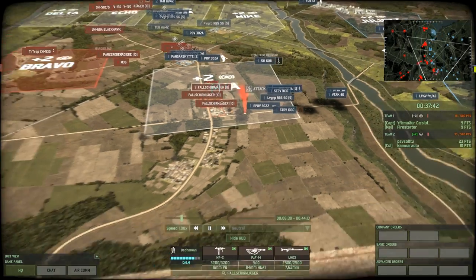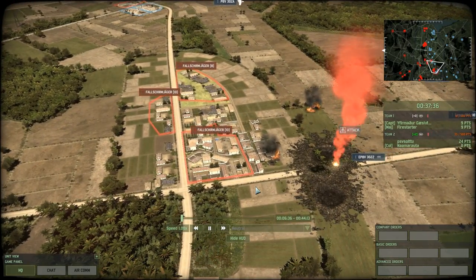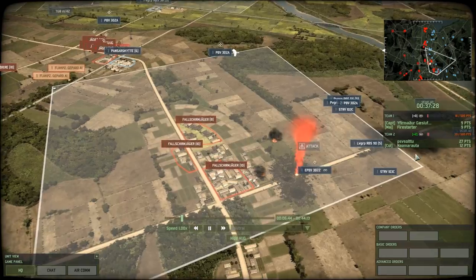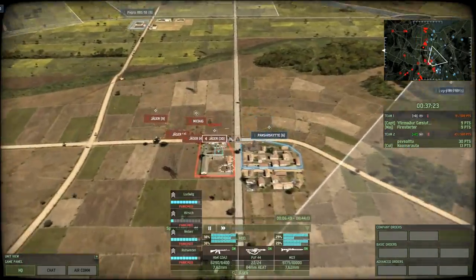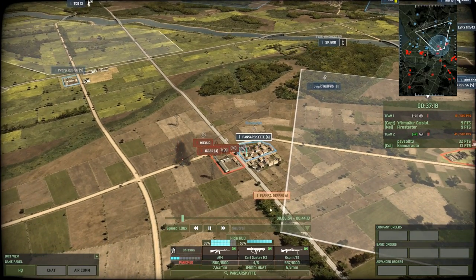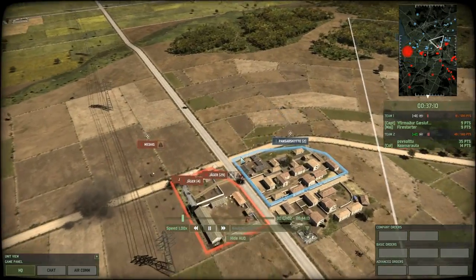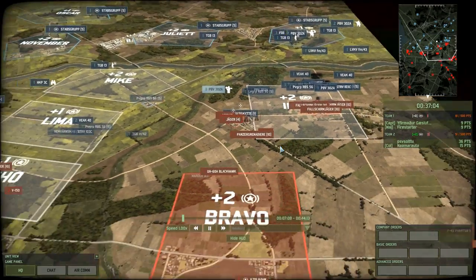We see an SK-60B come in — that makes use of high-power anti-ground missiles, so that was probably used to attack the Fallschirmjägers. But the Fallschirmjägers occupying this town is going to make it very hard for the blue team to control India from now on. The huge push from the Jaeger squads in this compound has forced back the units defending there — it was only Panzerskeity and the PVGRP HGMs — but it's incredible how much ground the red team has made that early in the game.